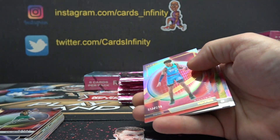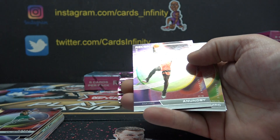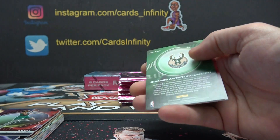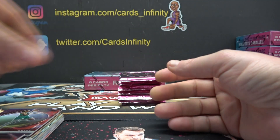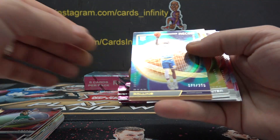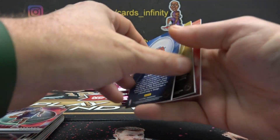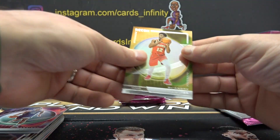LaMelo is 3. 92 is Killian Hayes. 7, 8, 2, 2, and 0. 7 — 79 — Ryan Rollins. I wonder if he's related to Henry. 55, 6, 2, and 6.